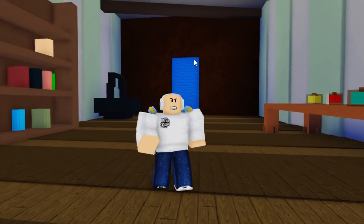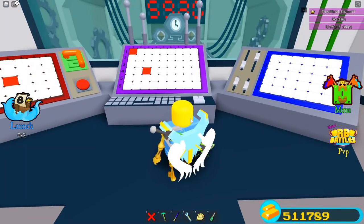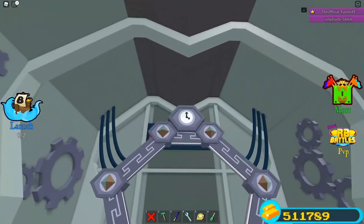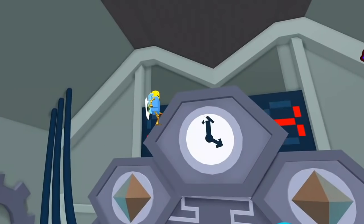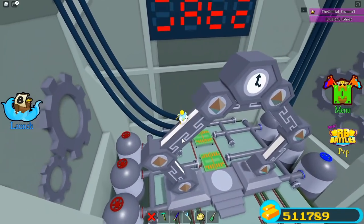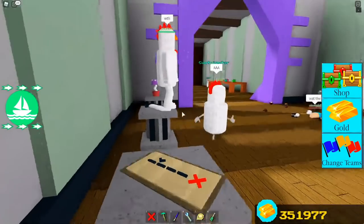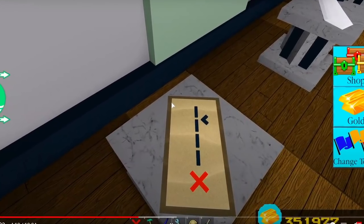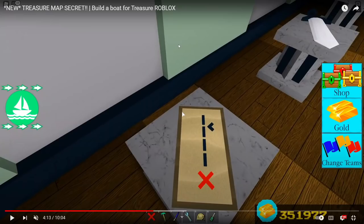Some of this might be connected to the RB Battles update that got added to Build a Boat, but the bookshelf was already different when that update came out, so I don't think it's directly related. The RB Battles secret was probably one of the biggest secrets connected to the plushy room — we've seen tons of secrets like the property tool, the RB Battles, a black key getting added. True Thrill has done a ton of bookshelf secrets in the past. Also added with the RB Battles update was this treasure map that a lot of people were confused about and had many theories surrounding.